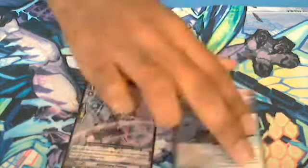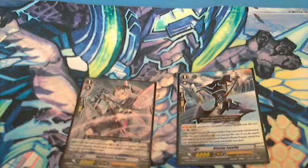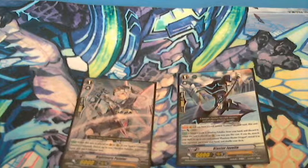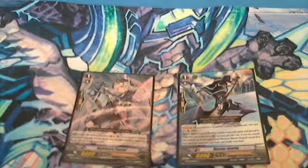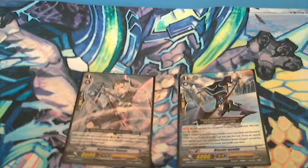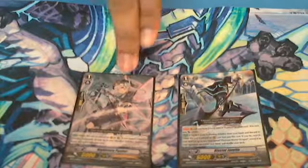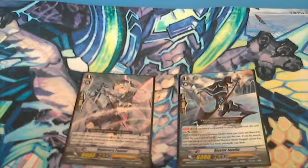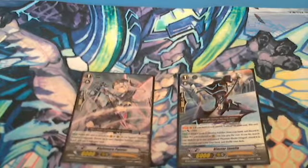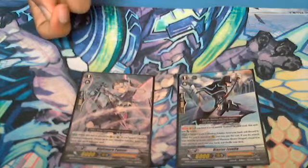There are two Grade 1 units in particular I want to talk about: Blaster Javelin and Nightmare Painter. A lot of people would prefer to put in Apocalypse Bat instead of Nightmare Painter, but you'll find that Apocalypse Bat's actually not really that good. I prefer Nightmare Painter because if, say, you're at Grade 2 and your hand has Phantom Blaster Overlord and Phantom Blaster Dragon, you can ride Overlord the next turn, call Nightmare Painter to a rear guard slot, and put Phantom Blaster Dragon into your soul. It's essentially saving you a turn, and you already have that 13K body. That's why I like Nightmare Painter — you can never really miss the cross ride, assuming you eventually get Phantom Blaster Dragon.